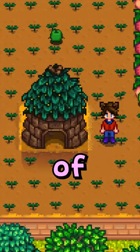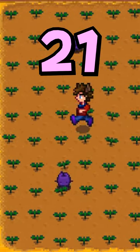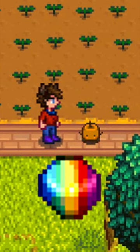You probably know that you can change the color of your judamos by placing a mineral in the hut, but did you know that there are 21 different colors? Every single mineral on the collection page has a color assigned to it, and you can even use a prismatic shard to make them constantly change colors.